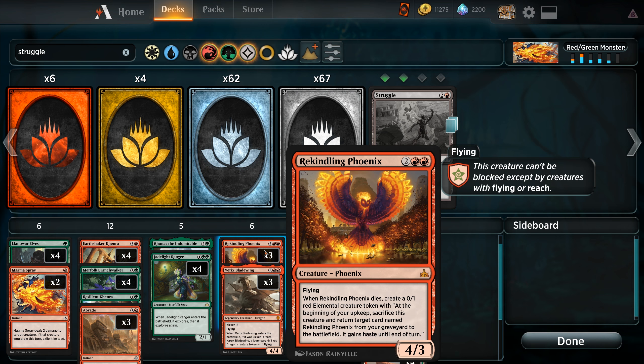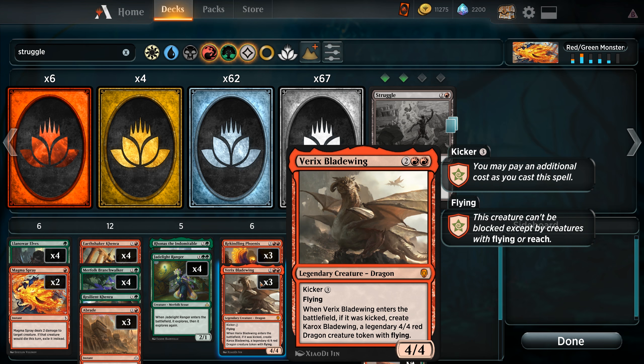Also important to remember that we can kill our own Phoenix with something like a braid if the opponent is trying to exile it — we can kill it ourselves so that we get the trigger for the elemental. Another card from Dominaria we're trying out is Varix's Bladewing. We're running three of these as well. For four mana we have a 4/4 legendary dragon with flying, kicker of three. When it enters the battlefield, if it was kicked, create another legendary 4/4 red dragon creature with flying. I'm interested to see how Varix does — I've played a few games with this deck already but have yet to draw a Varix, so hopefully we can do that in this episode.